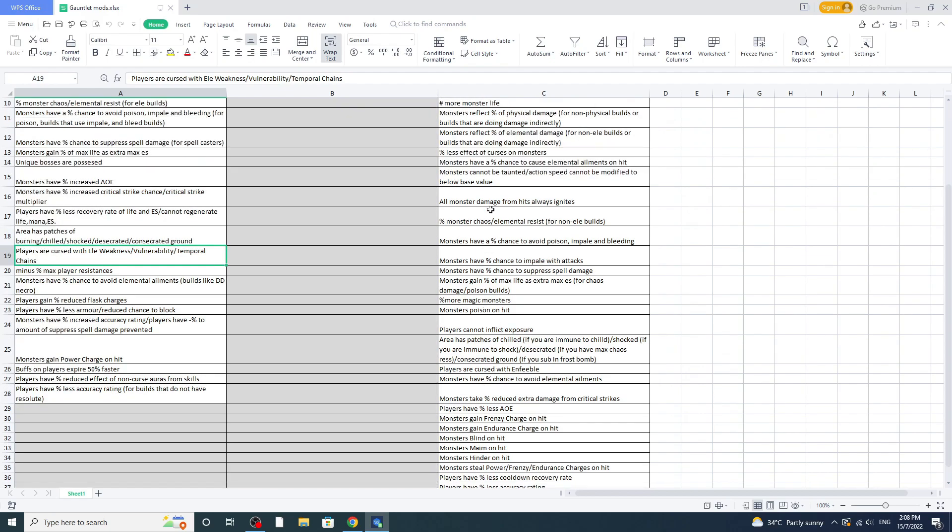Elemental Weakness — in the gauntlet I usually put elemental resistances at around 80 to 90, not 120. If you have 120-130 elemental resistance then you can run Elemental Weakness, but in the gauntlet it's better to look for gear with spell suppression and sacrifice some resistances. There's also Enfeeble — you can run that one since you're just doing less damage.